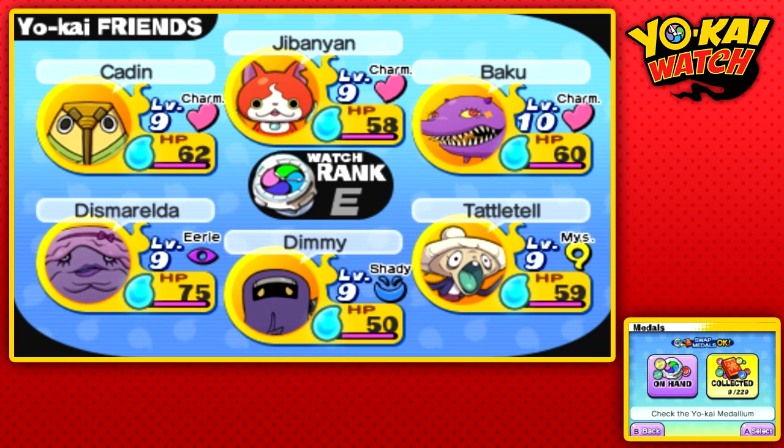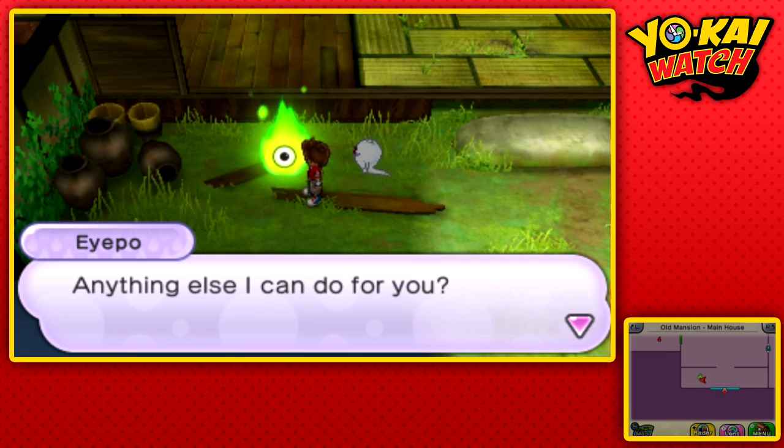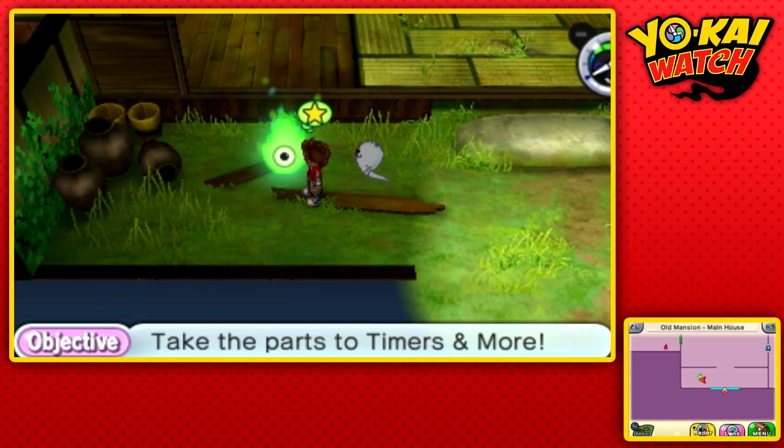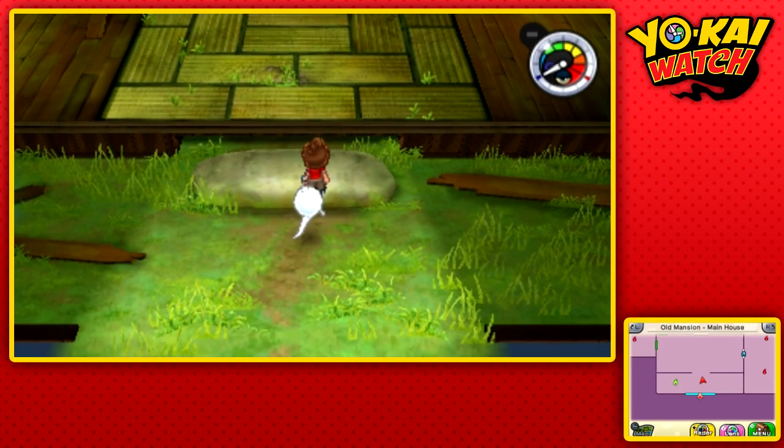The fact that we have three Charm Yo-Kai all in the front row is gonna be extremely helpful, because they are gonna get a giant speed increase. I'm taking my team — they're pretty darn cool. I would like to get some other Yo-Kai, but it's kind of a pain to do since it's all completely random — well, random to an extent.